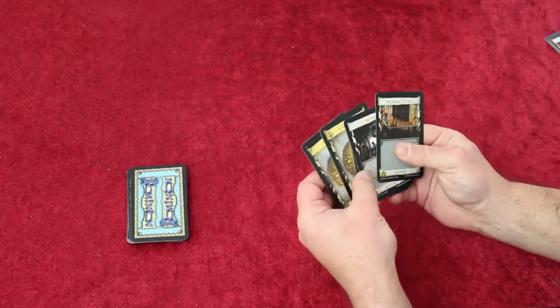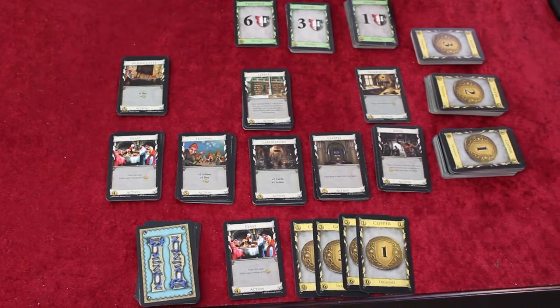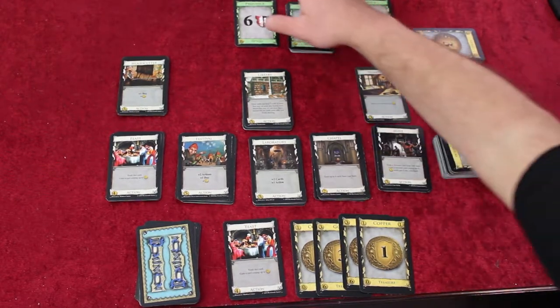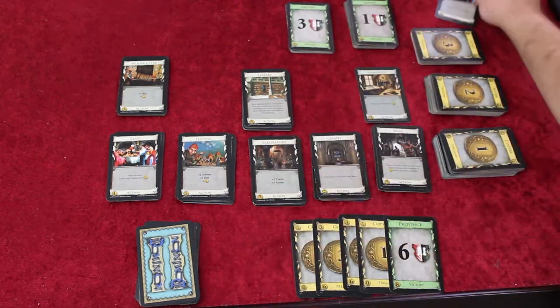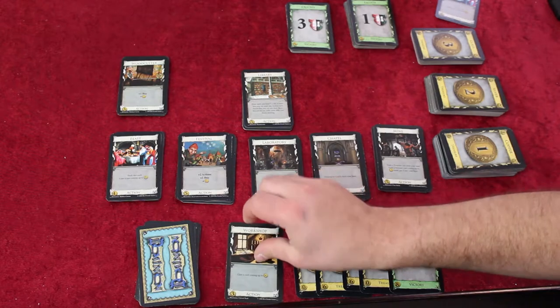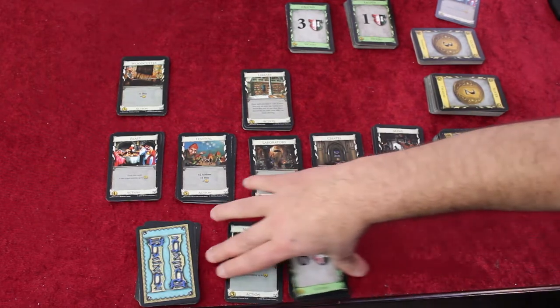Once you have a full hand of five cards, play passes to the player on your left and they begin their turn. Turns continue until one of two things happens: either the supply pile of province cards becomes empty, or any three kingdom supply piles are emptied. Once either of these has happened, finish out the current turn and then it's time to count for victory points — pull all victory cards from your deck and count the final total.